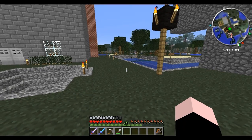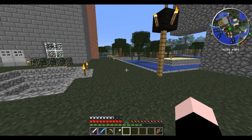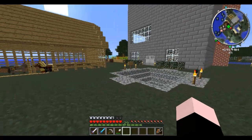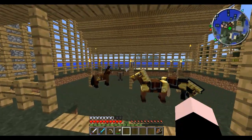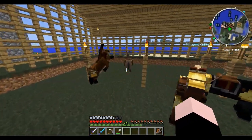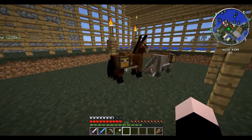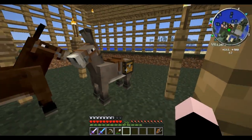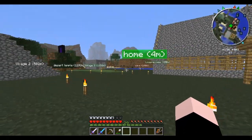Hey everyone, what's up! Welcome to episode 8 of my Minecraft series. As you can already see in the top right corner, we have a new minimap. We also got ourselves a stable for our horses, our donkey, and a mule — and they both have chests on them.